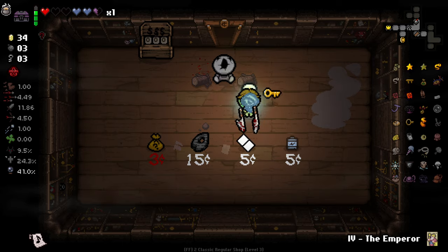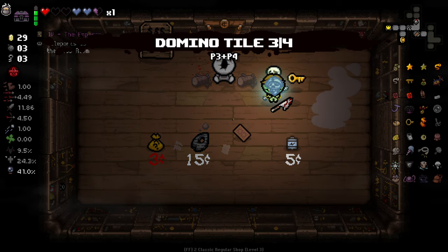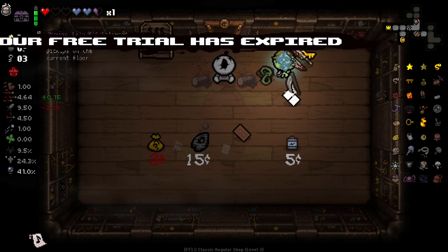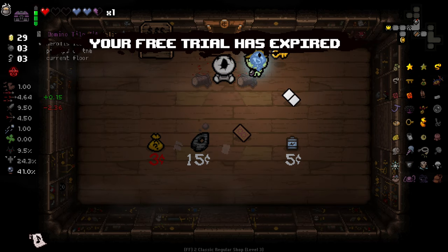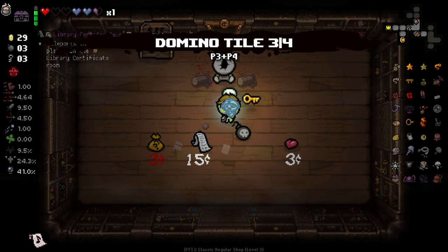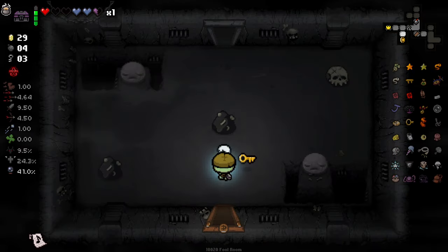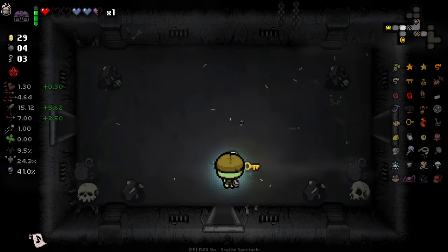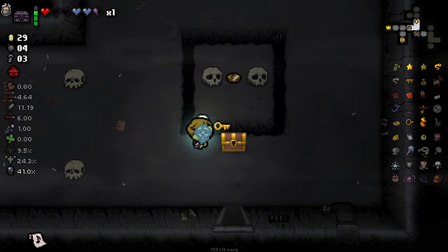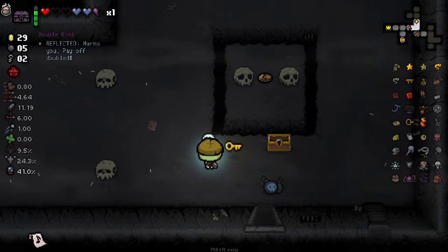What's this white card? I've never seen that before — a domino tile. Re-rolls items and pickups on the current floor — that's kind of interesting. Not super useful for this run in particular, but I like it. We got ourselves a golden chest out of it as well, which gave us some bombs.